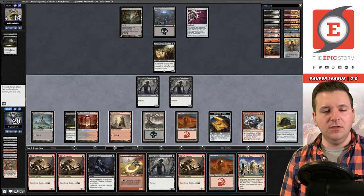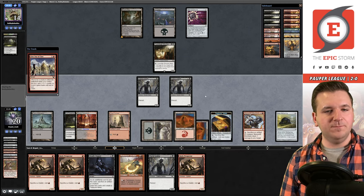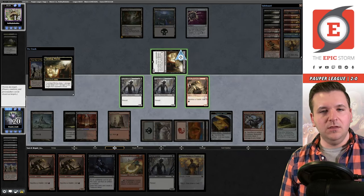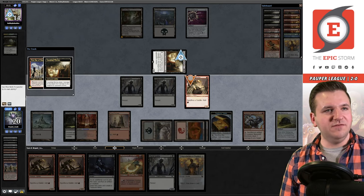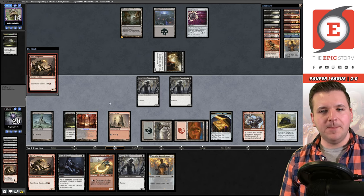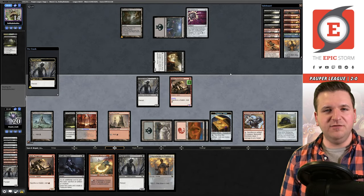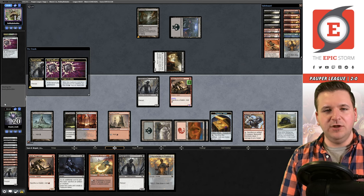Draw — there we go! First Day of Class! We play Prospector and cast First Day of Class. Auto-yield to the trigger, sacrifice the Goblin in response. We play another Prospector. Now we make infinite mana. Opponent responds by targeting our Goblin with Nihil Spellbomb — it doesn't matter. No matter what they do, we have the win. We sacrifice the Putrid Goblin again and again.